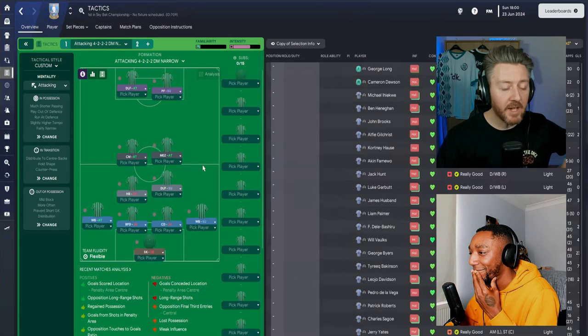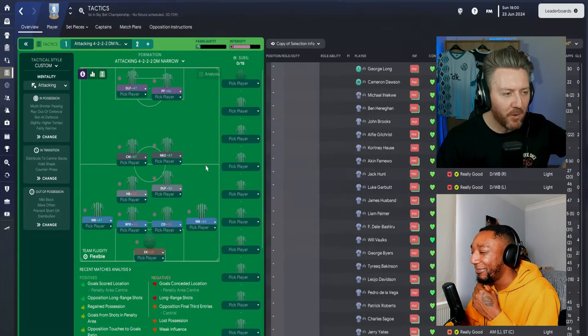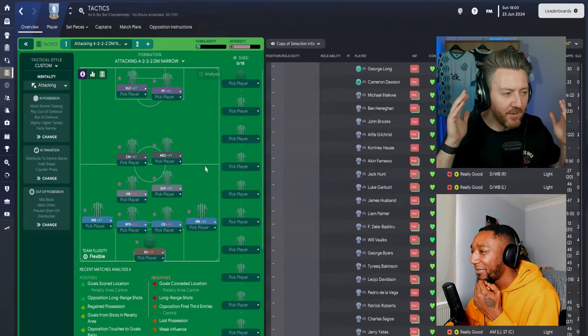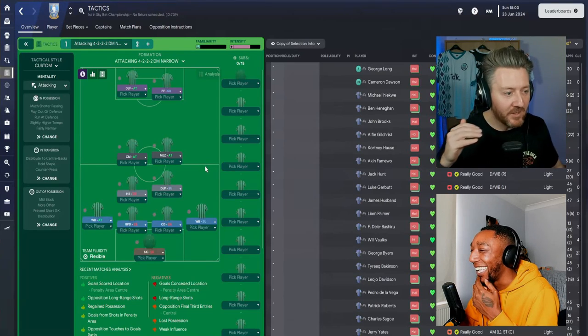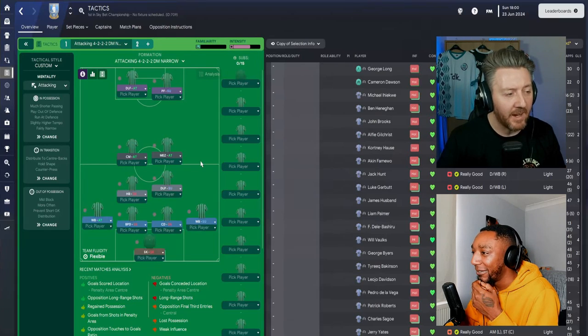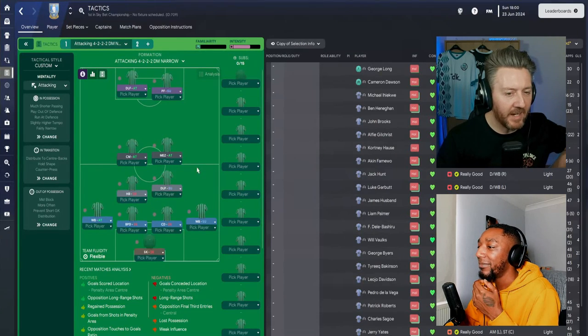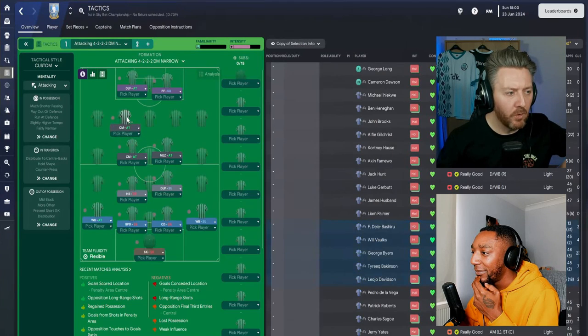I'll be honest — I've never used a DLF on attack. My initial thought would have been a deep-lying forward on support and a pressing forward on attack, but it makes much more sense now it's been explained. Now, you mentioned potential changes with the central midfielder on attack and the mezzala on attack — if we wanted to move them into those more attacking spaces, would you keep the same roles or look for something different?